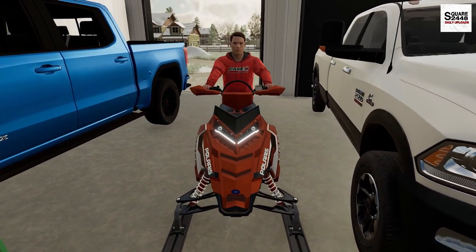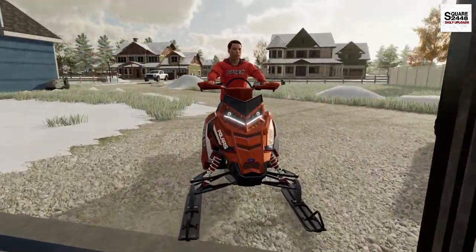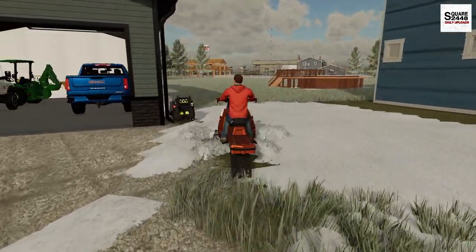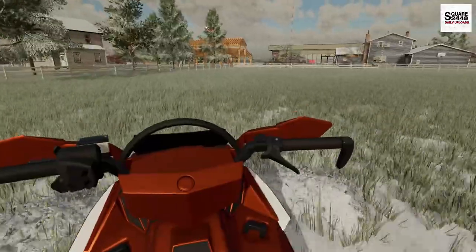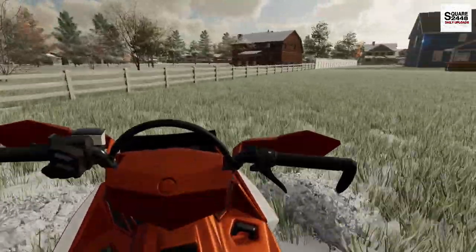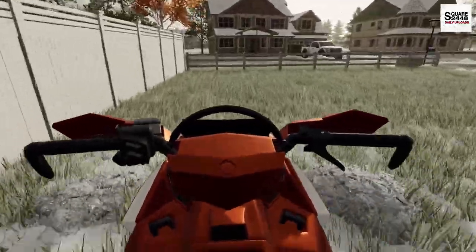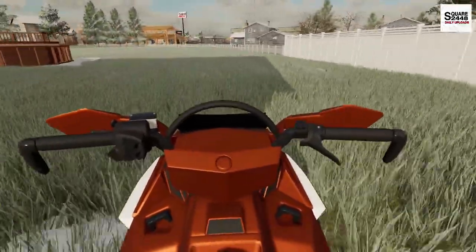Alright guys, we're ready to go and get to ripping this around the yard. One thing — I do want to be a little careful here, I don't really want to be tearing up the grass underneath. But this thing is so, so cool. We are going to have so much fun. Luckily we have a little bit of acreage here, an acre or two. Look at how fast we're going — almost up to about 30 miles per hour, even just in my yard. That is super fast.